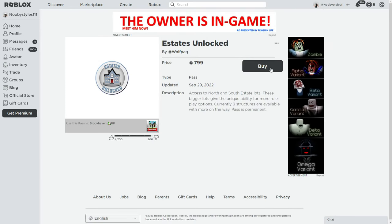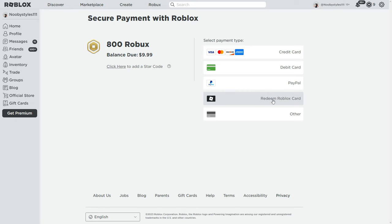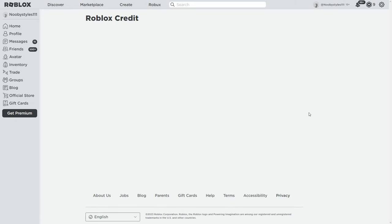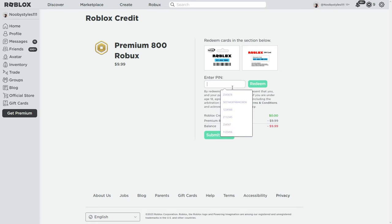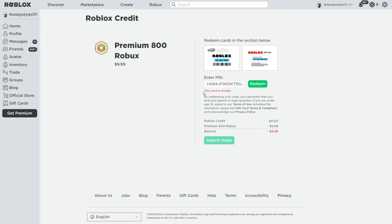Click on the game pass you want, then click Buy. Make sure you don't have any Robux, because if you do it will actually purchase it. Make sure you have no Robux and click Buy. After that, click 'Buy Robux and Items,' then choose the 'Redeem Robux Card' option. Now type in any random number or letters and click Redeem. Wait a little bit until it fails.